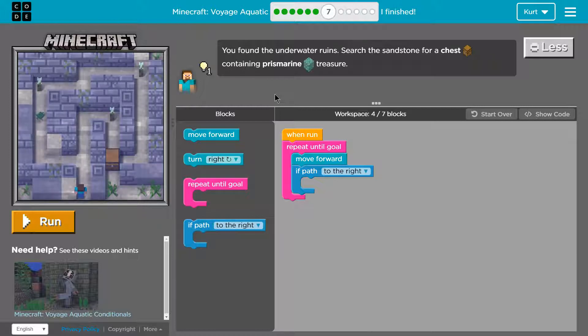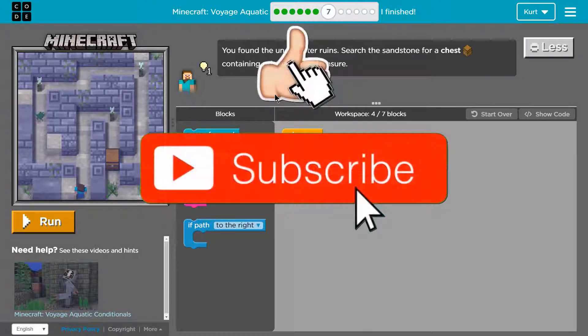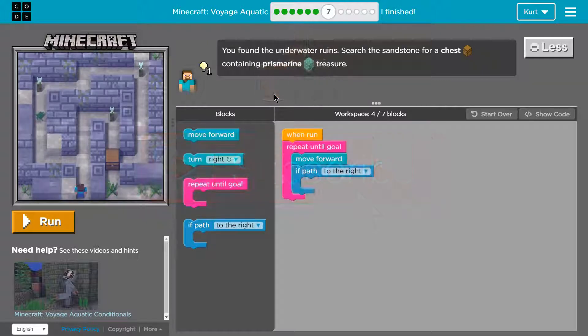You found the underwater ruins — yes, we did, last level. Search the sandstone for a chest containing prismarine treasure. Prismarine treasure. There we are — I can see the chest.